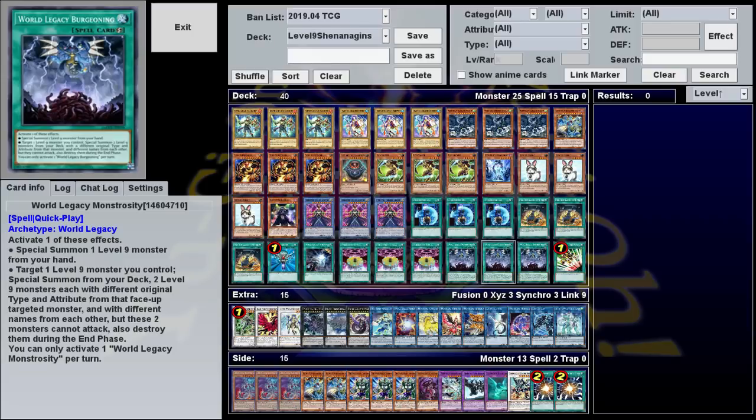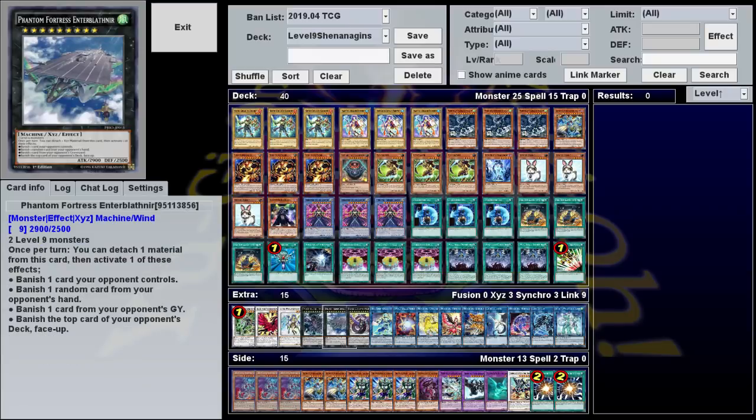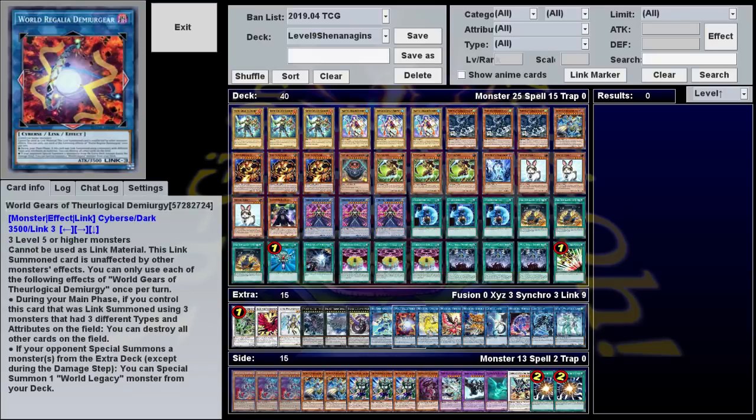But as you'll see, that really doesn't matter. Using this, you can get three Level 9s on the field, which will allow you to make a whole bunch of powerful boss monsters — namely, True King of All Calamities, Phantom Fortress German Name, and World Gears of Theorological Demiurgy.